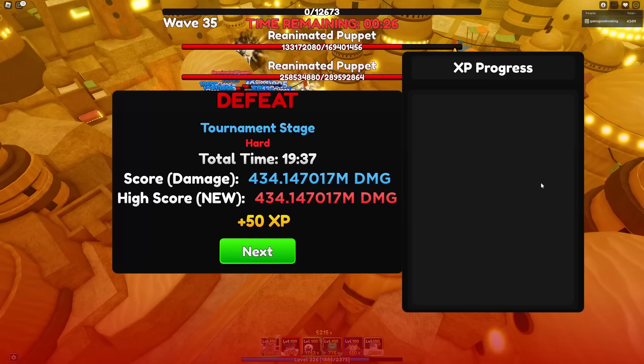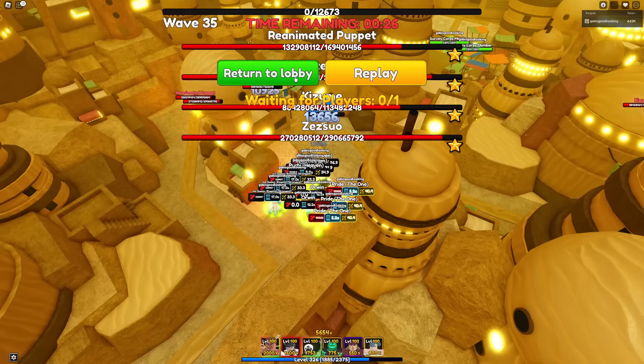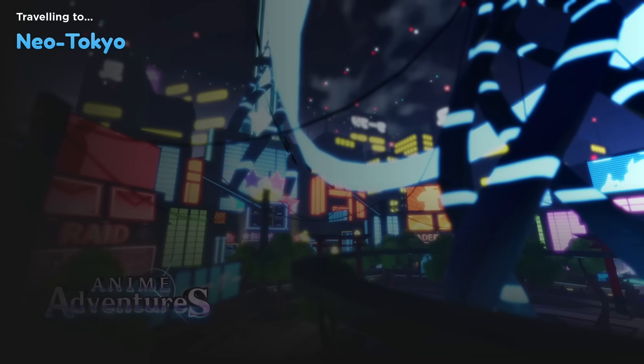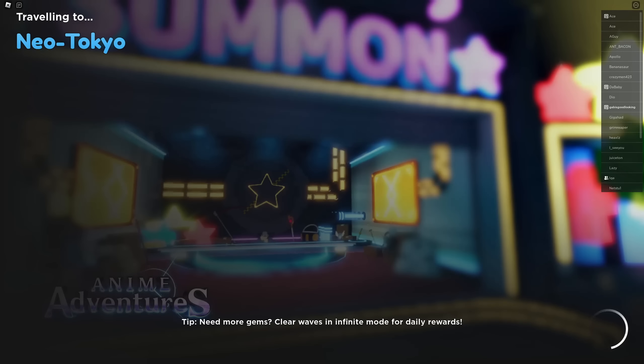Yo — we got first place! That was like our first try for the video. Oh my goodness, first place! Let's go! Yeah, first place — wait, that was easy. That was easy. And that was me using all SSS units.